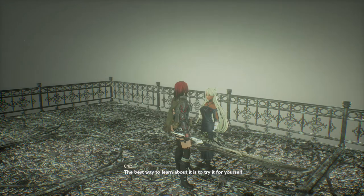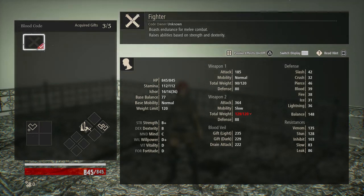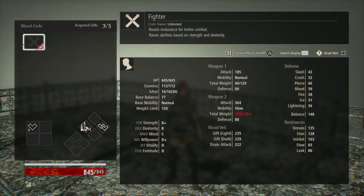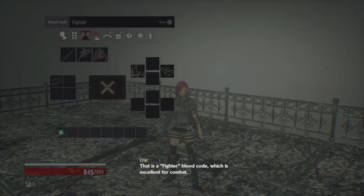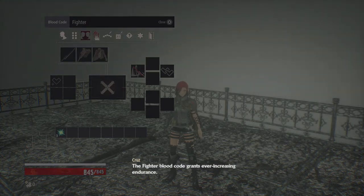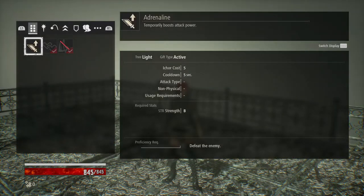The best way to learn about it is to try it for yourself. So you have different classes - you've got your blood code, which is essentially like some of your stats. So you can get like a fighter, a caster, a hunter, a mage, and as you progress through the game, I believe as you make friends with fellow allies, you can learn their blood codes as well. I particularly like the fighter one.